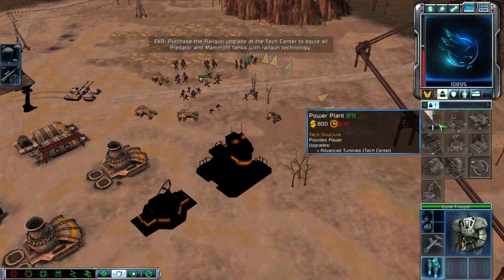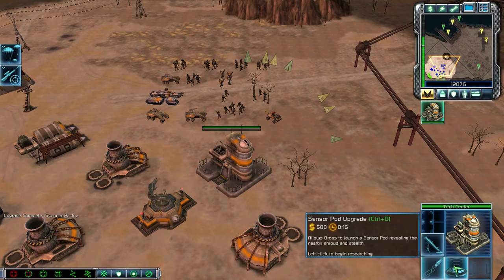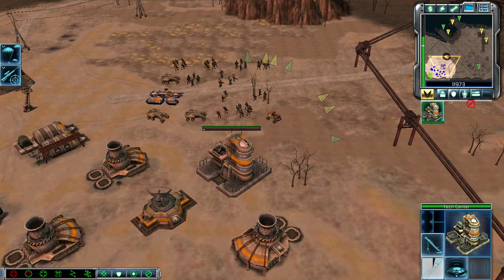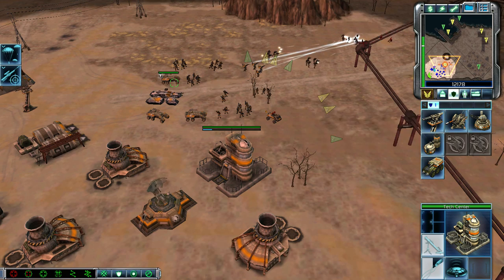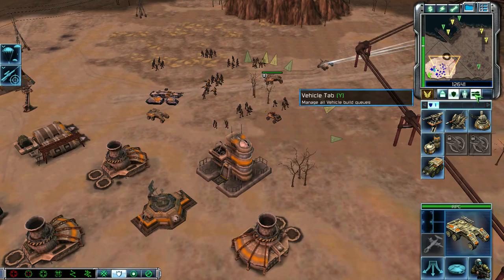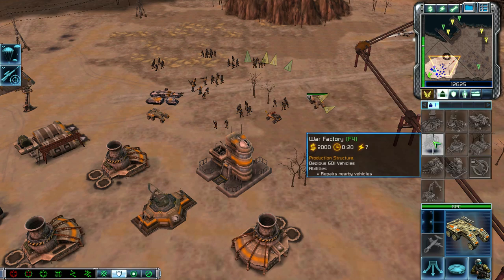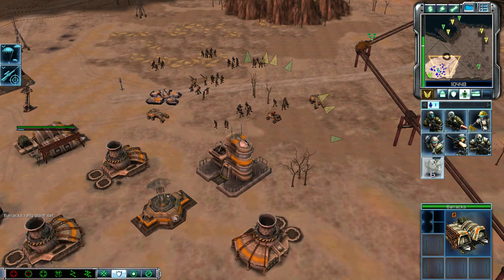Purchase the railgun upgrade at the tech center to equip all predator and mammoth tanks with railgun technology. Upgrade complete. Enemy unit sighted. Unit under attack. ABC standing by. Silos needed. Operations underway. Unit promoted. Training. We're coming. Building. Armor superiority.